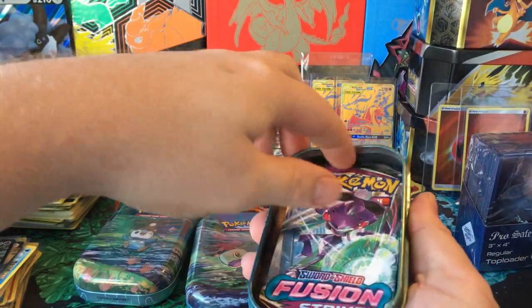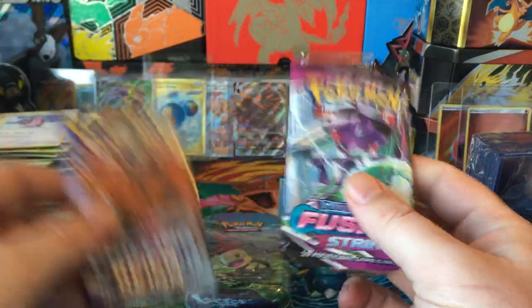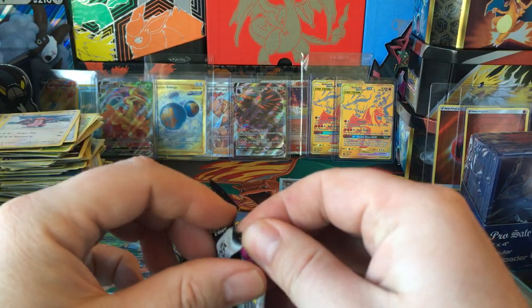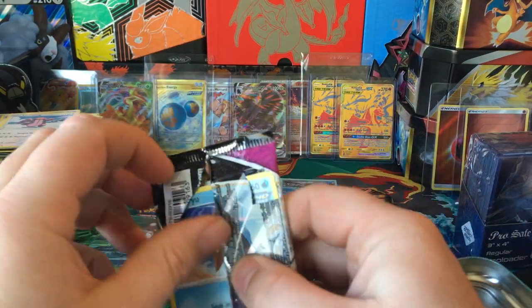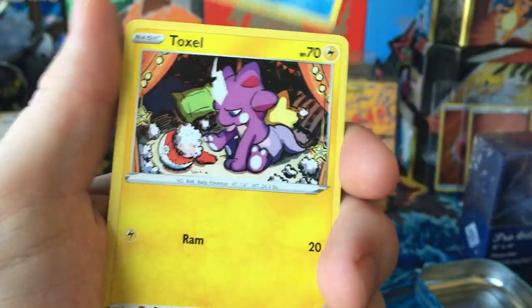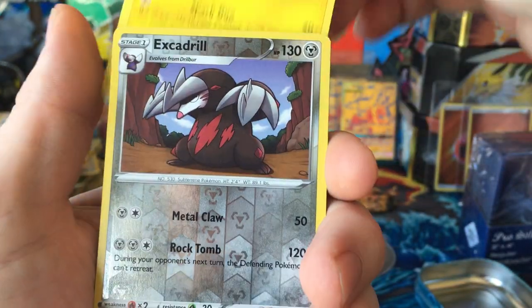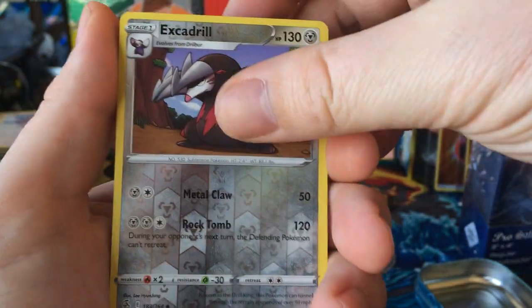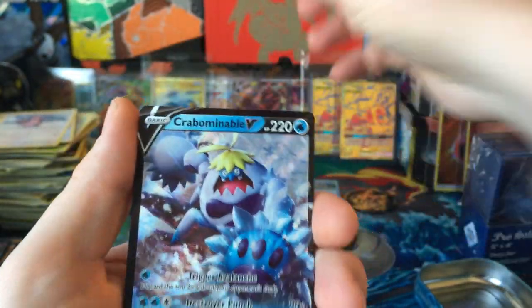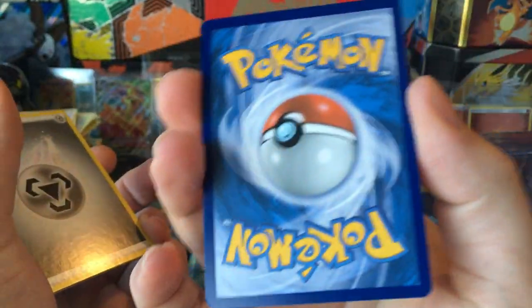We get Fusion Strike and Chilling Reign. Alright let's see what we can do — Staryu, Toxel, Meltan, Vulpix, Plusle — nice, Escavalier Reverse and Crabominable V. Not bad.